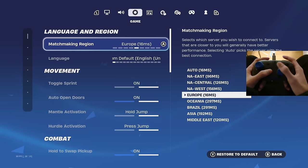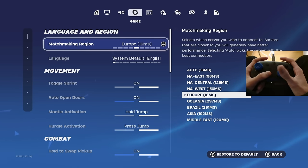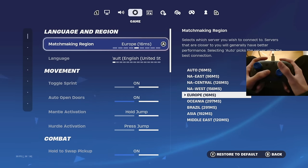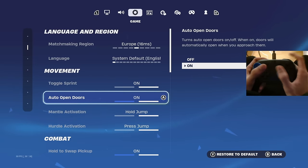I have matchmaking region on Europe. Make sure you have your matchmaking region set to wherever you're located — if you're in NA East or NA West, go ahead and put it on that. Moving over here, toggle sprint on, auto open doors on.